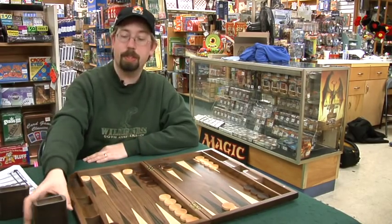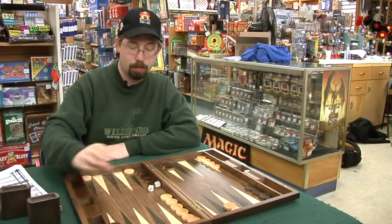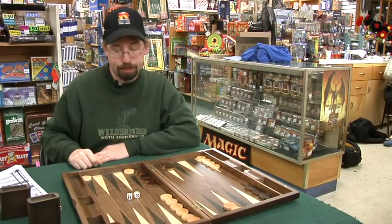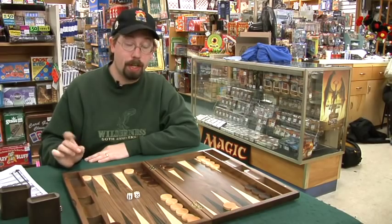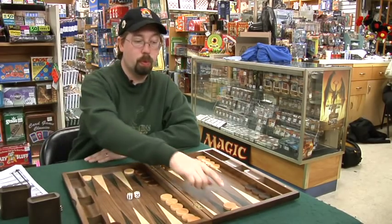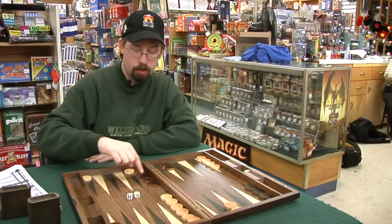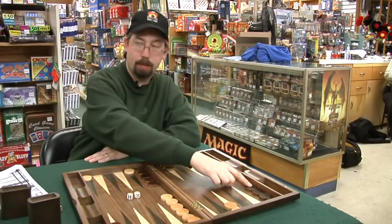The last thing that I'll show you is when the white player, or any player for that matter, rolls doubles. Anytime you roll doubles, you count the dice two times. So you can either move one piece — counting the full value — but I couldn't move there because it's blocked.